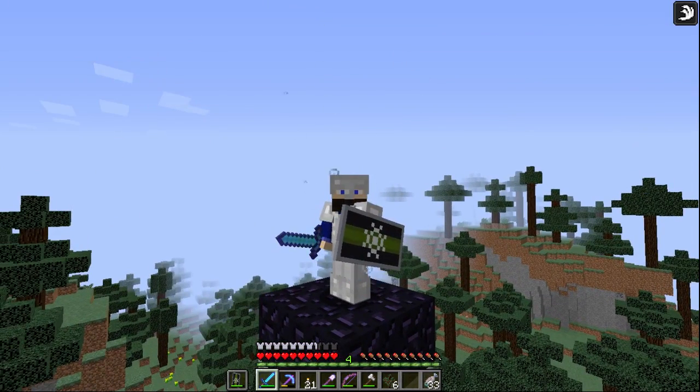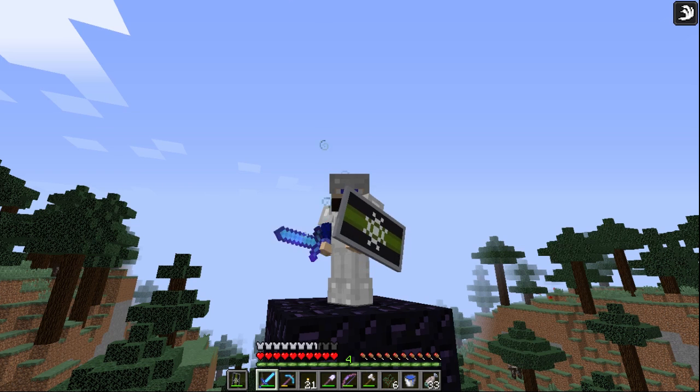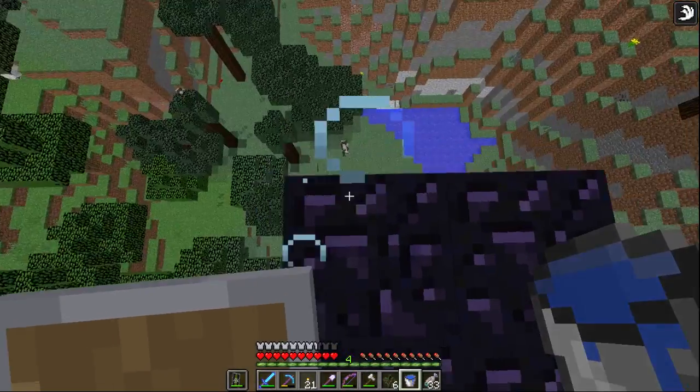Let's get off this tower. I can't do anything half-assed. So we're going to build the origin tower and then we're going to launch our first eye of ender.